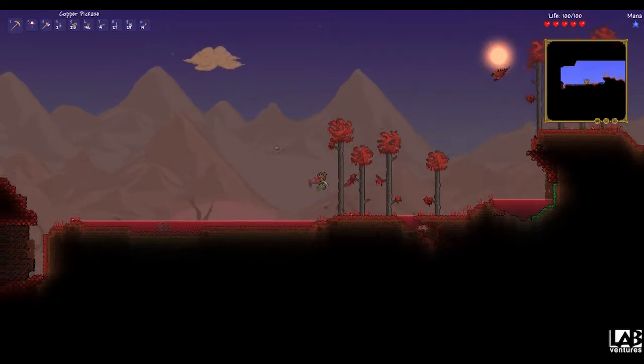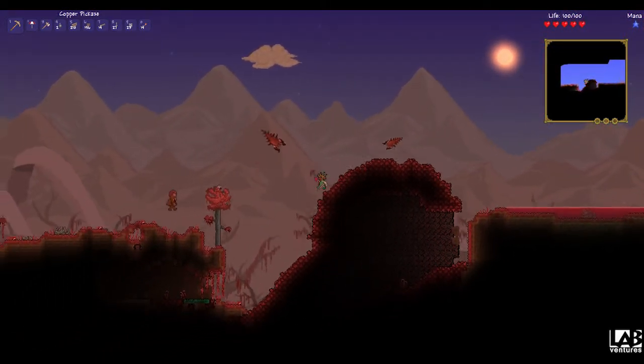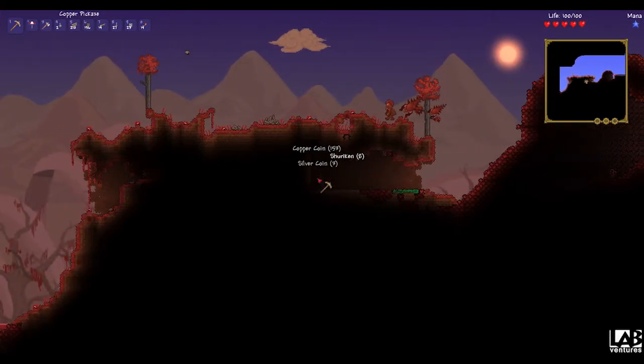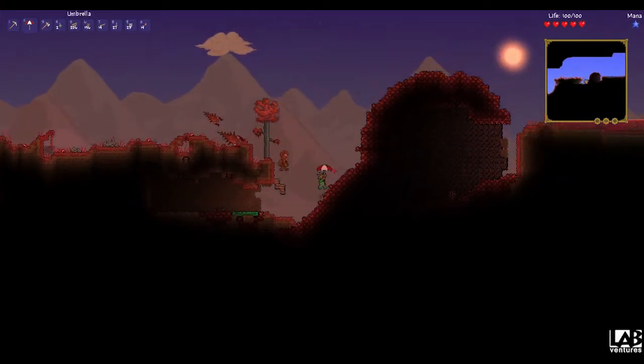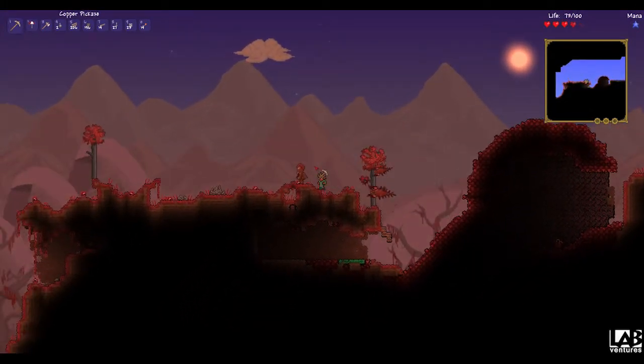I was a bit disappointed to run into the crimson so early on. Early on it's very difficult to cross the crimson because I've got very low health and no armor or weapons. It also means that the boss I'll be fighting second is the Brain of Cthulhu, and I consider that a little bit harder than the Eater of Worlds.